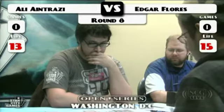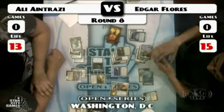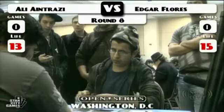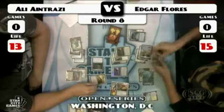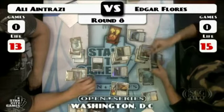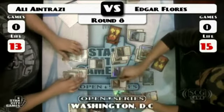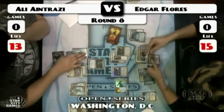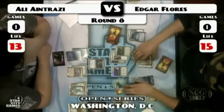Ali looks to be in a bit of trouble. It's a great start for Flores and a much less explosive game for Antrazzi. I think a lot of that has to do with the counter magic in Flores' deck. It may just be that Ali didn't see the cards he needed.